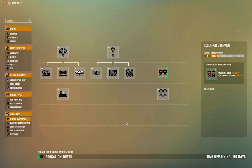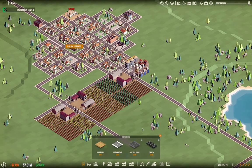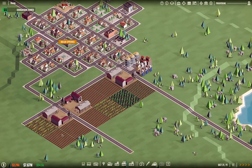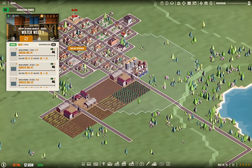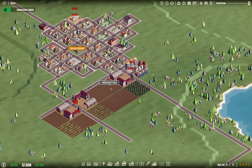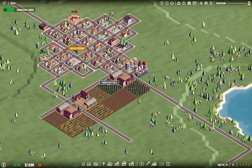I want to research the irrigation tower since it's pretty clear we're running into an agriculture supply issue. The irrigation tower will reduce traffic on the roads and make the farms a lot more efficient. I think we might need another water source as well, and having an irrigation tower will make distribution of that a lot easier.